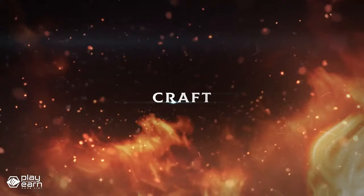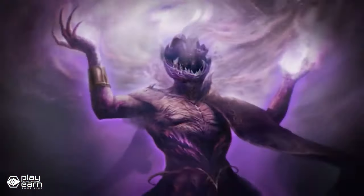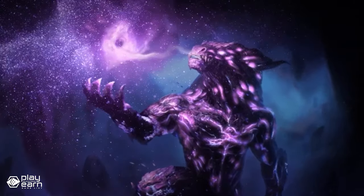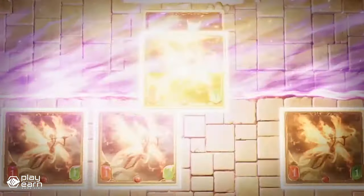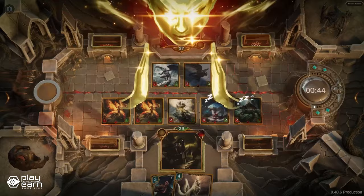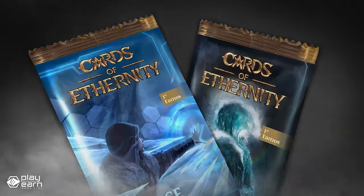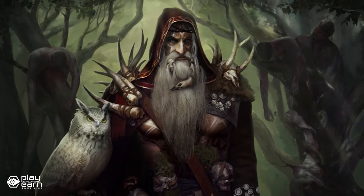Players can select from 10 different adventurers, each with their own trait and preferred style, and build decks of creatures, spells, and relics to slay their opponents. Adventurers are unique characters with special abilities that can be used once per game. Creatures are cards that can be summoned to attack, defend, or buff other cards. There are 6 types of creatures: elementals, dragons, demons, fairies, trolls, and beasts — each type has its own characteristics and abilities.